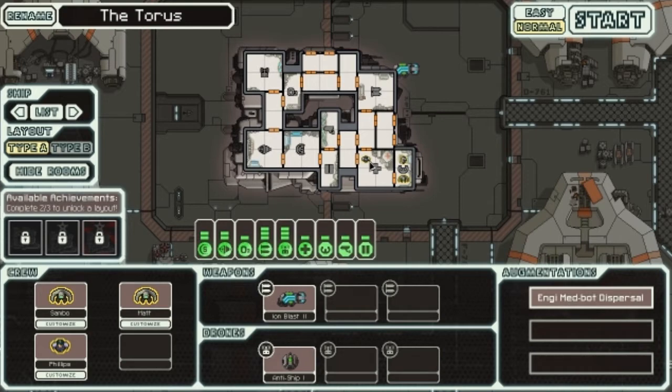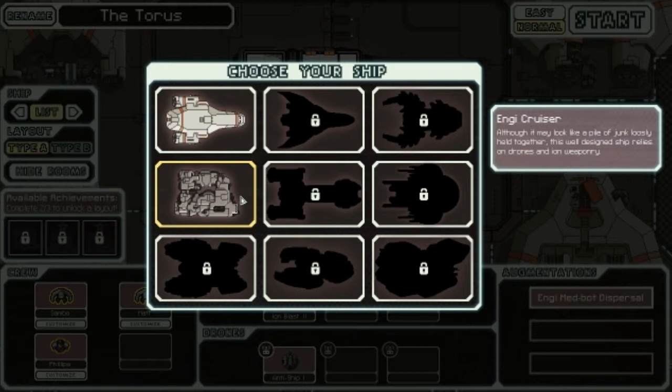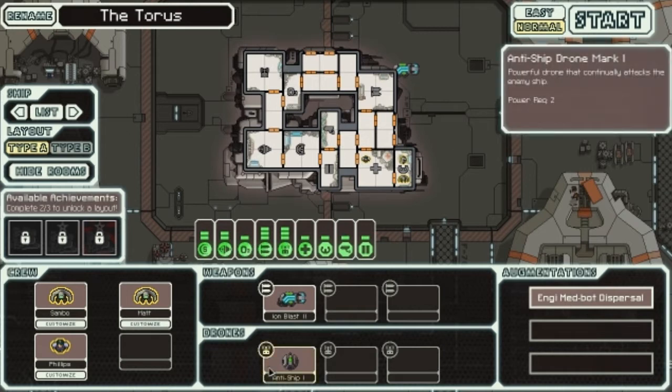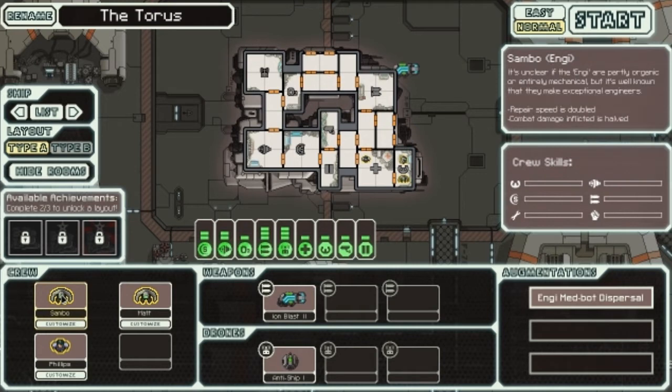What is going on guys, Linus here. Welcome to our second run of Faster Than Light. We've actually unlocked the NG Cruiser. Although it may look like a pile of junk loosely held together, this well-designed ship relies on drones and ion weaponry. It's very different from the ship we're used to — not only because it's way bigger, but it has a drone control room and an ion blast which only does one damage. Ion weapons can disable systems without causing hull damage.